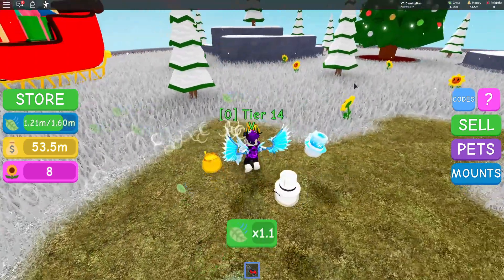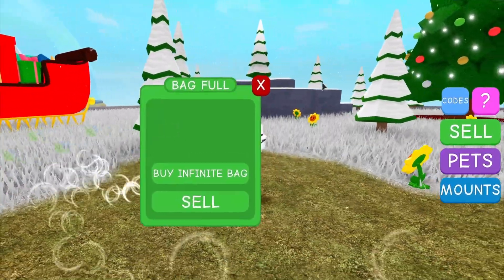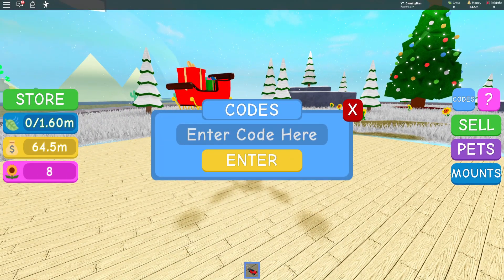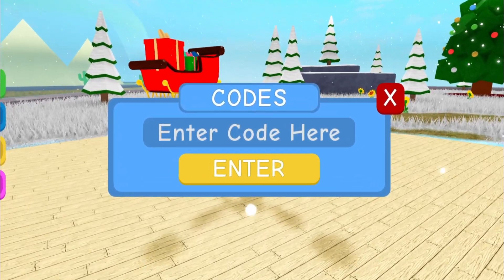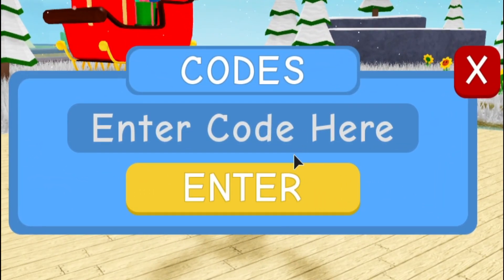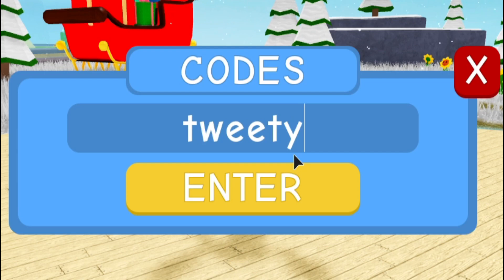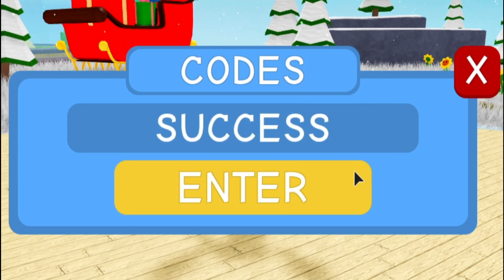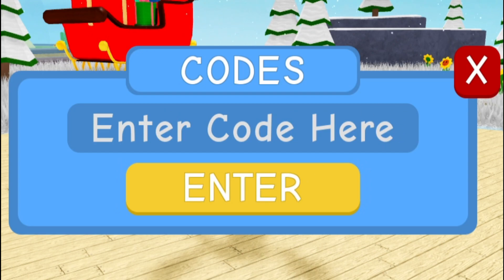Let's just get on to some codes now. If you guys don't know how to claim codes, what you need to do is go to the right where the codes menu is, and then the code menu comes up. So guys, the first code is TweetyBird2020. I've already redeemed this code — as you guys can see, it says success. That gives you guys a Twitter bird mount thing.